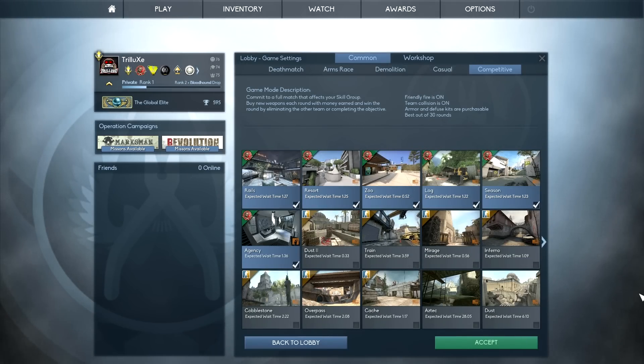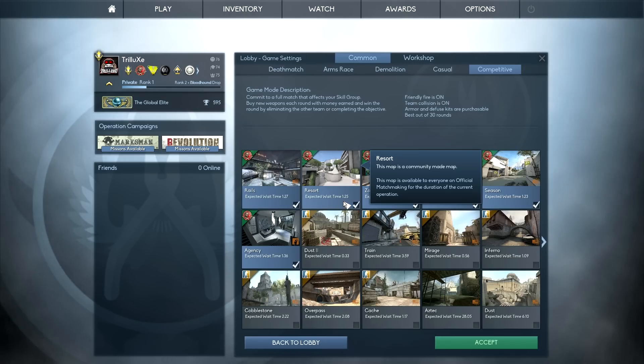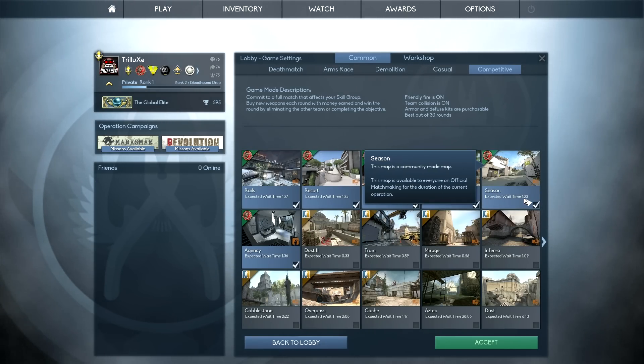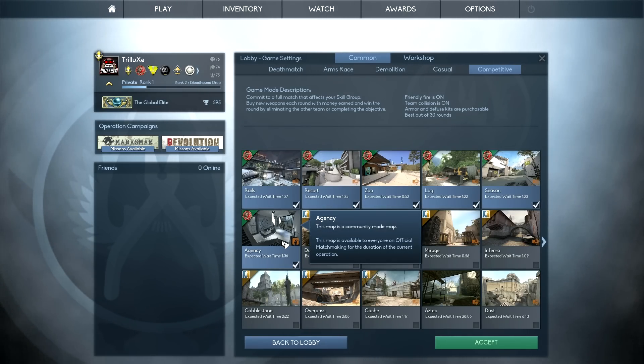Last but not least, we also have 6 new maps added to the matchmaking pool. The maps are Rails, Resort, Zoo, Lock, Season, and Agency.